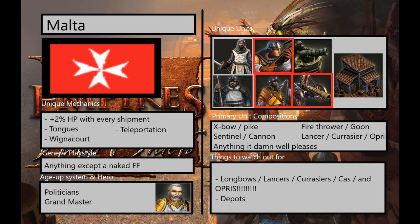And now we move on to their unique mechanics, of which they have a few. The first is that Malta, as a civilization bonus, gets plus 2% HP on all of their units with every shipment. I should clarify, this does not include things like mercenaries or native warriors. It only specifically refers to Maltese units, which includes anything you can train out of the barracks or the artillery foundry.